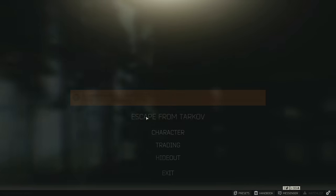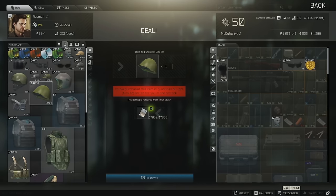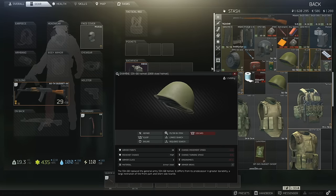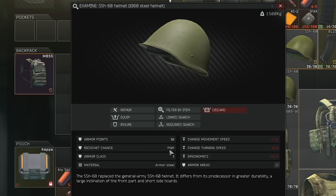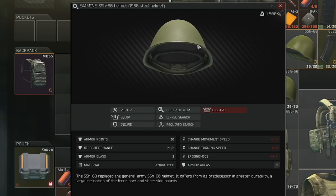Now that we've covered body armor and the tactical rig, it's time to take a look at helmets. There are two helmets that stand out when it comes to budget. The first is available right away to all players at Ragman level 1, and it's considered by many Tarkov players as one of the best budget value items in the entire game — the SSH 68 helmet. It is a class 3 helmet which is going to stop most pistol rounds and low tier rifle rounds, but has a high ricochet chance, meaning that even rounds capable of going through the helmet still have a significant chance of ricocheting off, keeping you alive. I have had Mosin 7N1 rounds ricochet off this helmet saving my life. 17,000 rubles for this thing is a no-brainer.